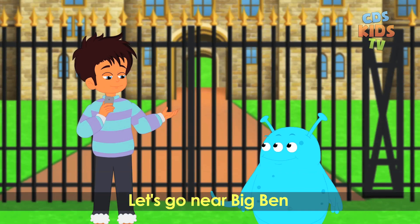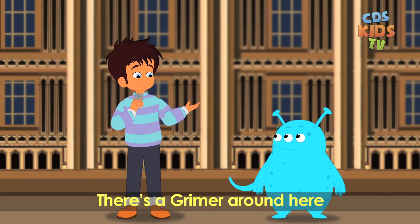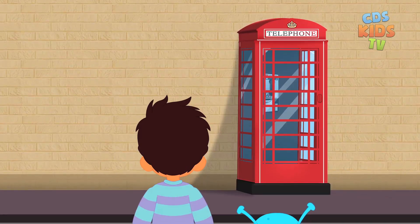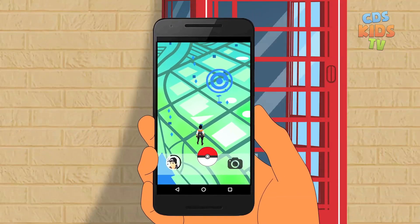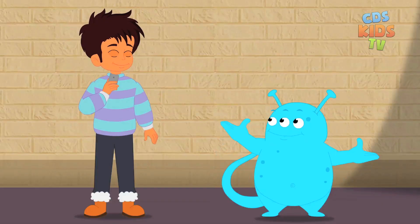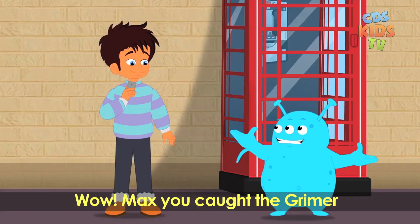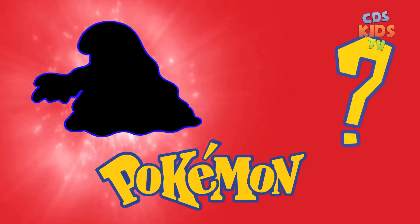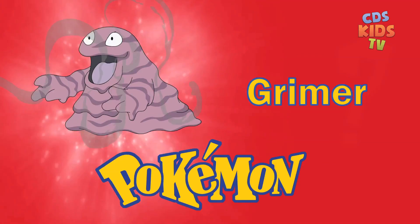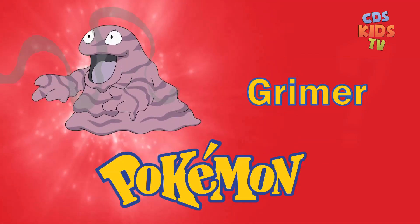Let's go near Big Ben. Louie, there's a Grimer around here — let's search for it. Look Louie, it's near that phone booth. Let's go. Wow Max, you caught the Grimer! Which Pokémon is this? Grimer. It has a poisonous touch and its stench helps keep wild Pokémon away.